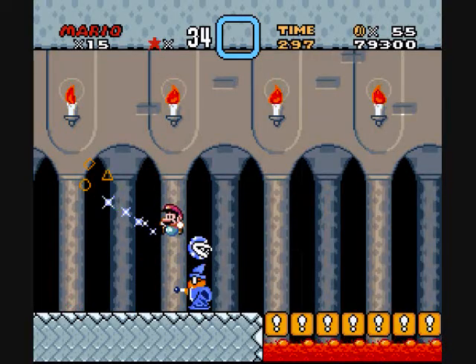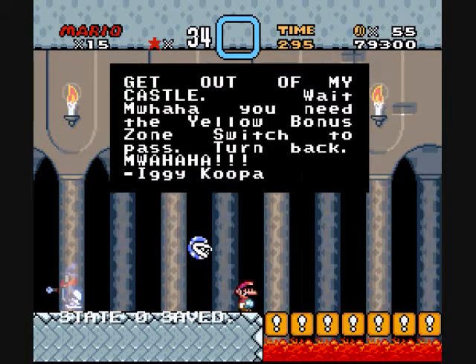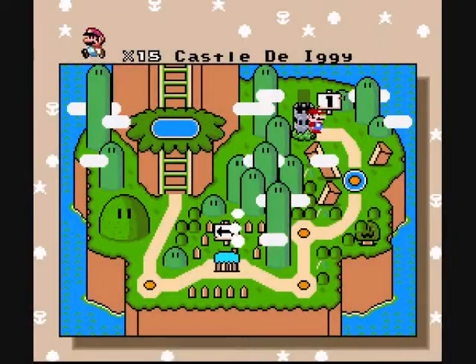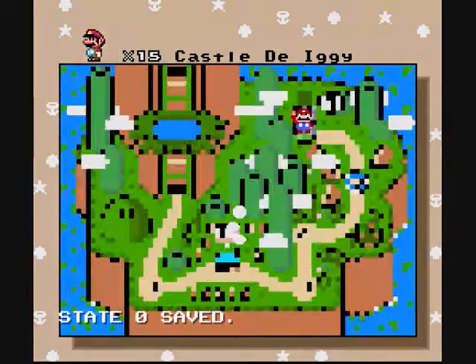Castle of Iggy! Kamek? In the first castle? 'Get out of my castle!' 'You need the yellow bunny zone switch to pass. Turn back! Muhaha!' Iggy Koopa! Great, you can turn back! Thank you!